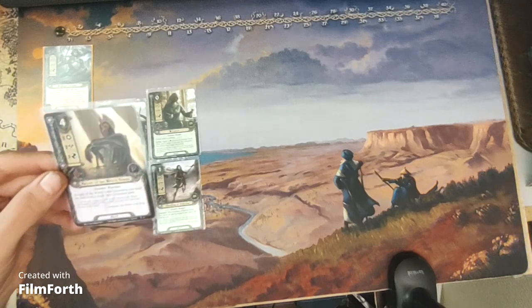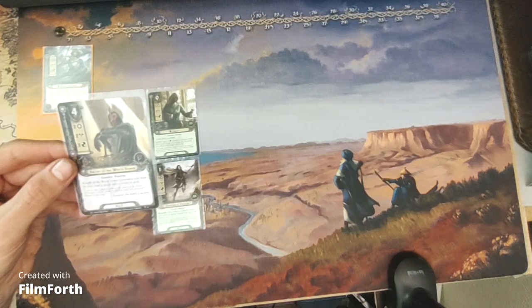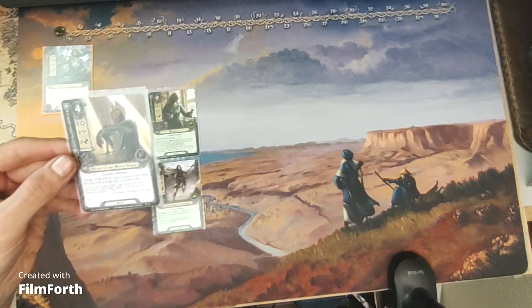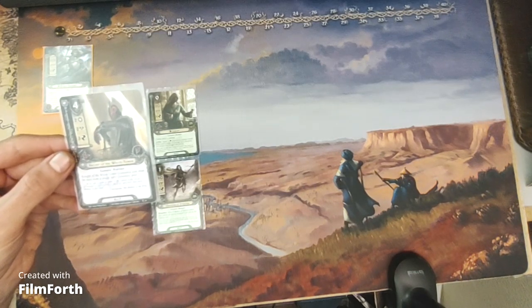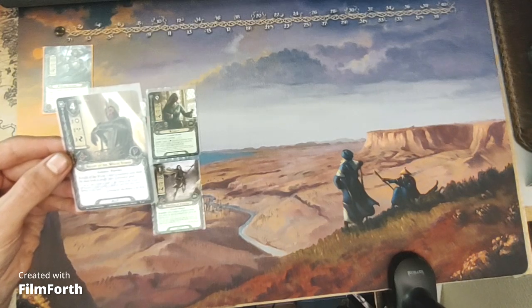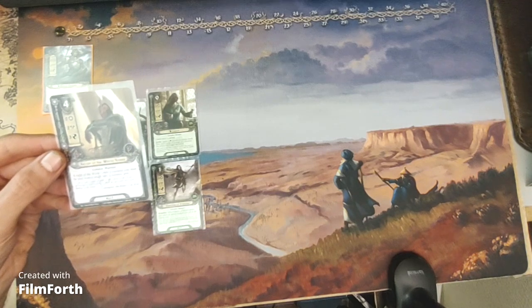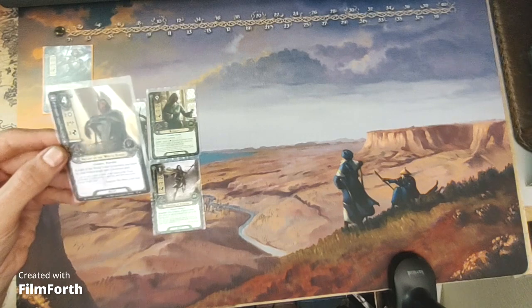In leadership, we have the Knight of the White Tower. A four-cost leadership ally with two willpower, two attack, three defense, and three hit points. Gondor Warrior. The resource cost must be paid from a single hero's resource pool.